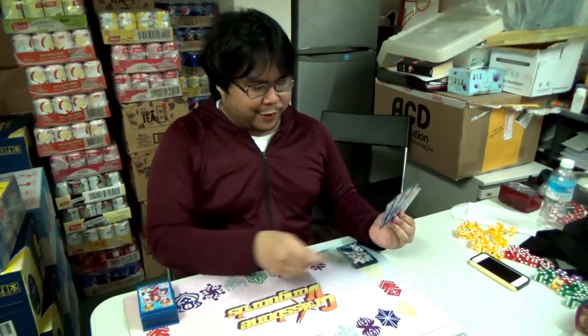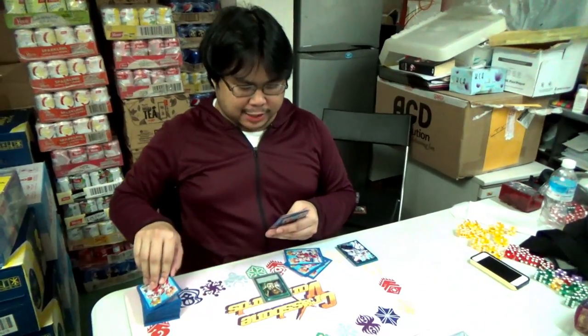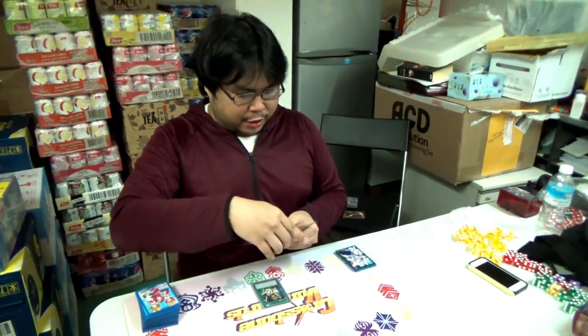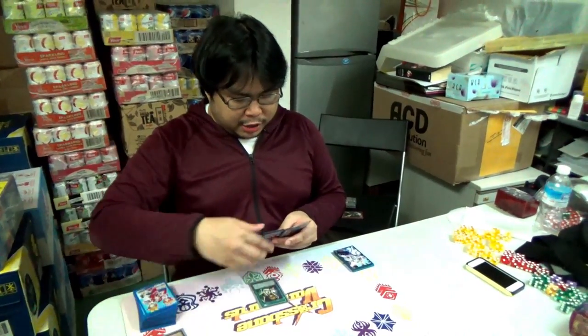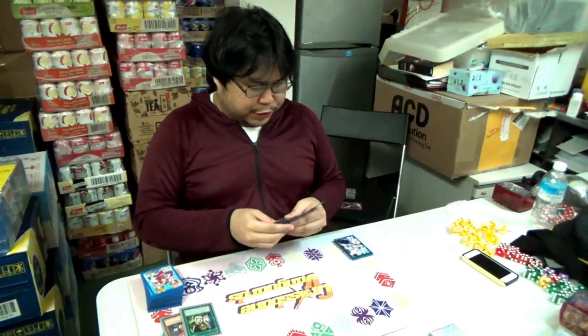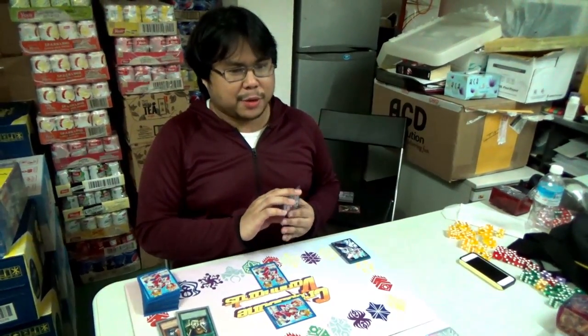My turn! I will activate Graceful Charity. It lets me draw 3 cards, but I must discard 2 cards after that. So I draw 3, and I will discard this card, and I will discard this card. Then I will set 1 card face down, and set 1 spell — or trap — face down. Turn end.